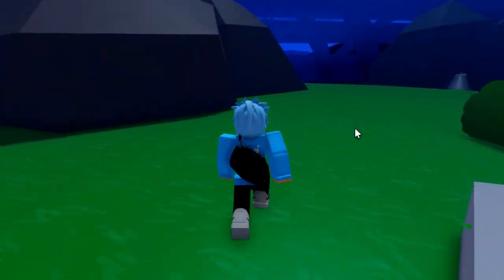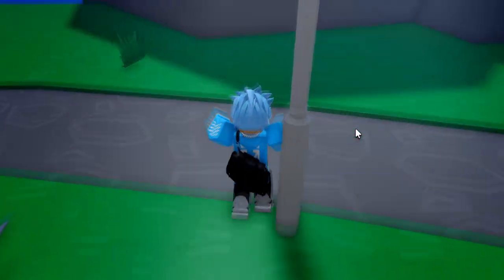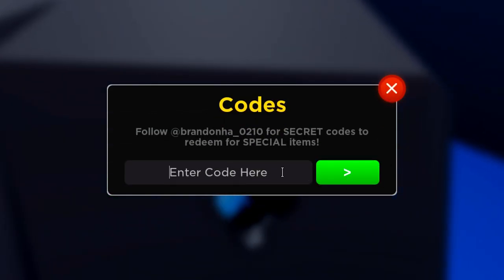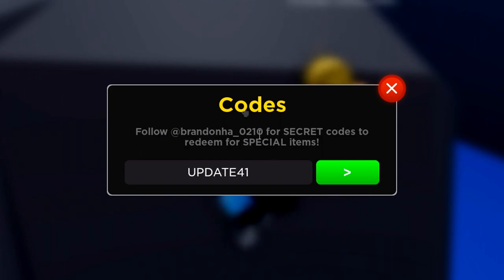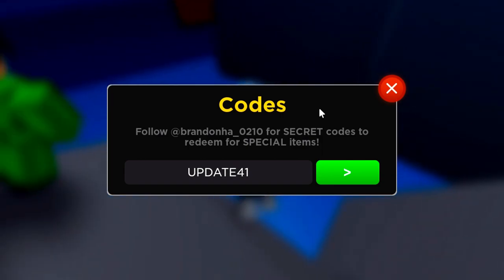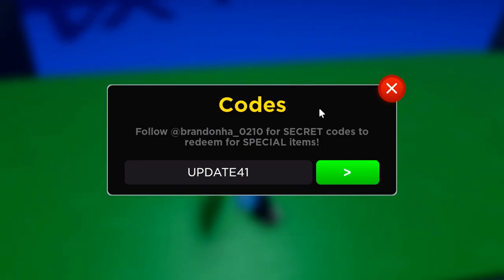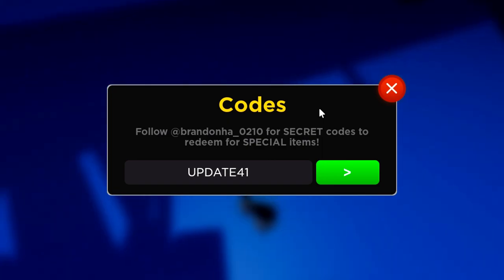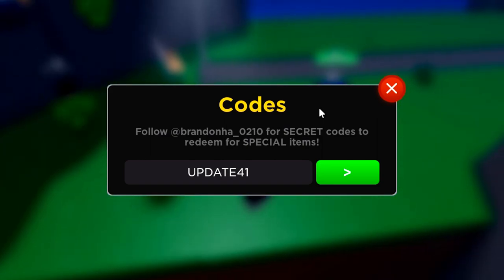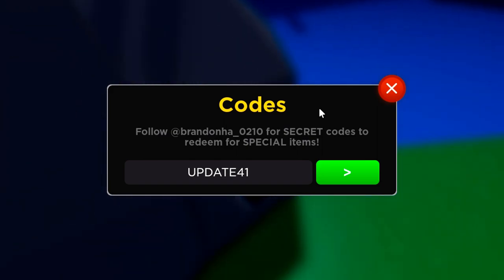I'm following a YouTuber who actually has these codes right now, which is crazy. A lot of other YouTubers will not show you these codes. The two new update codes are going to be good. The first one is update41. I also show codes at the start of the video — other YouTubers show codes near the end, which is just a joke and they ramble on throughout the whole video. If you want to get codes as soon as they come out without stalling, just like and subscribe to my channel.